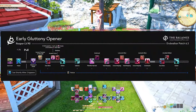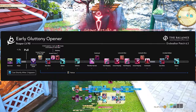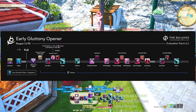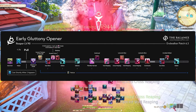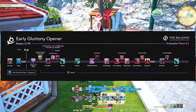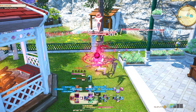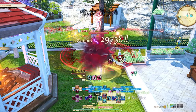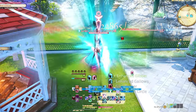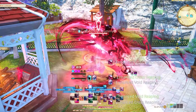The Final Fantasy XIV Reaper level 90 standard single target rotation from the Balance Discord is: Pre-Pull with Harpe, Shadow of Death, Soul Slice, Double Weave Arcane Circle and Gluttony, Gibbett, Gallows, Plentiful Harvest, Weave Enshroud, Void Reaping, Cross Reaping, Weave Lemur Slice, Void Reaping, Cross Reaping, Weave Lemur Slice, Communio, Soul Slice, Unveiled Gibbett, Gibbett. After this it's just building Soul Gauge and Enshroud Gauge to get back into Enshroud as early as possible. We use Arcane Circle early because Plentiful Harvest can't be used for 6.7 seconds after casting it, so we get it up as soon as possible and then get our 50 Enshroud Gauge from Plentiful Harvest. That is Reaper in a nutshell.